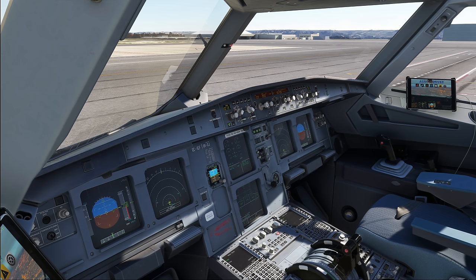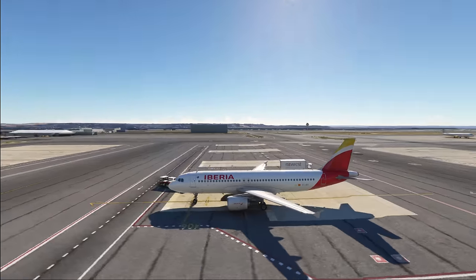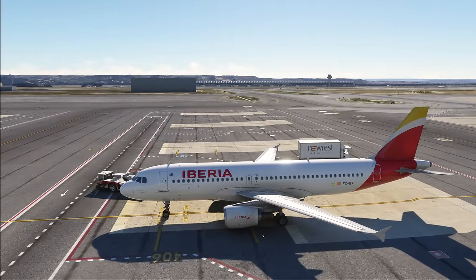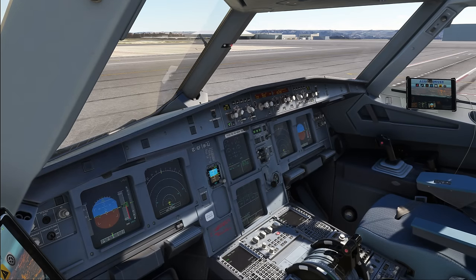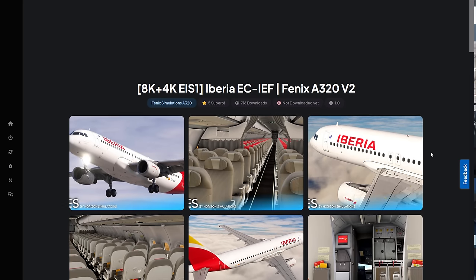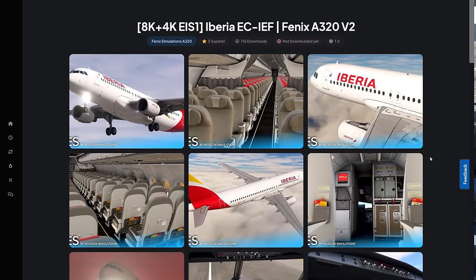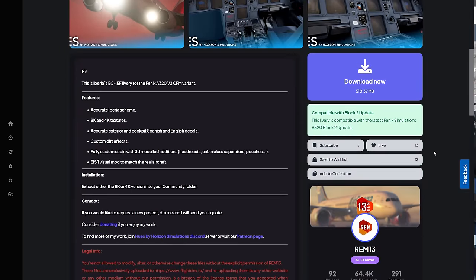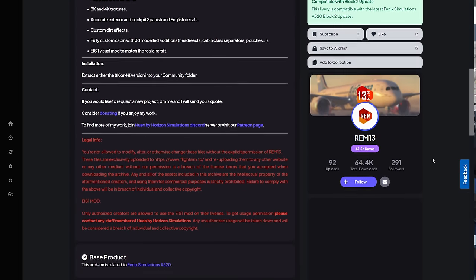The livery we're sitting in today is an Iberia livery and I can really recommend you to check that one out. It's available on flatland.to and it is really a gorgeously done livery. This is the one we're sitting in here: Iberia Echo Charlie India Echo Foxtrot from Ram13, which is a beautifully done livery, and I'm going to link it in the video description below.